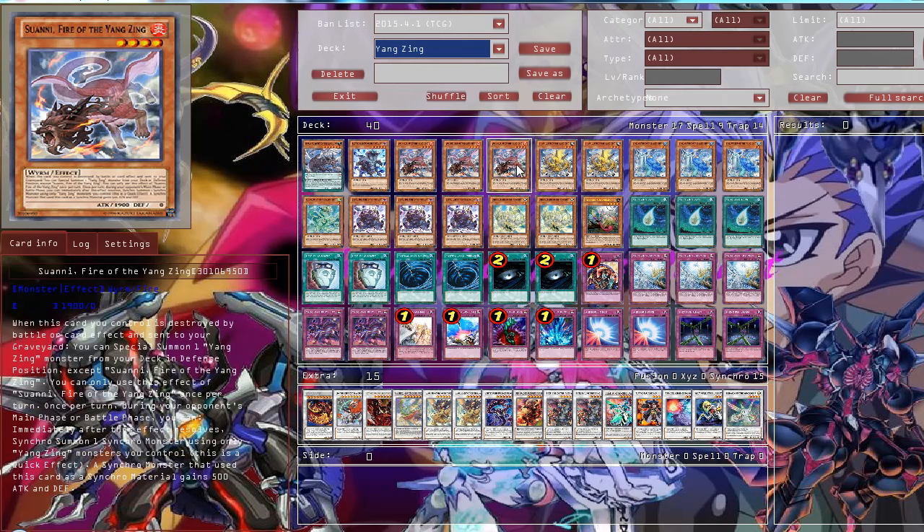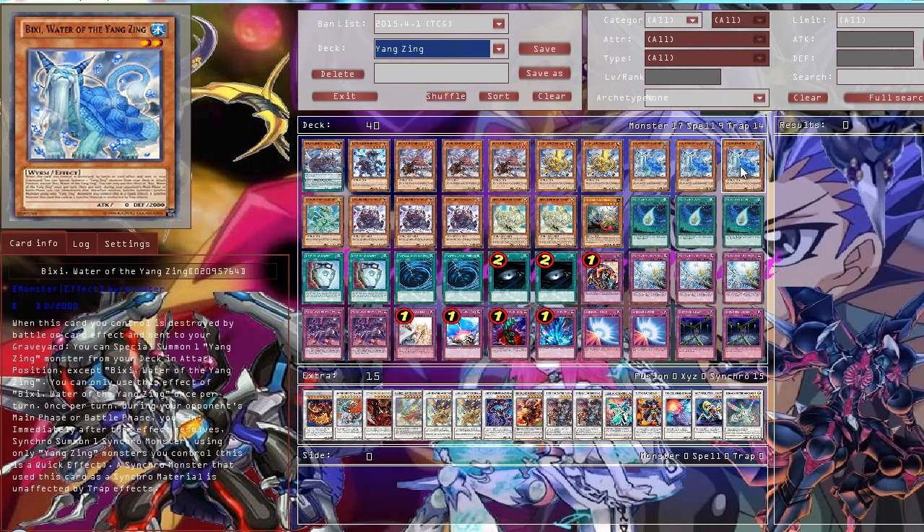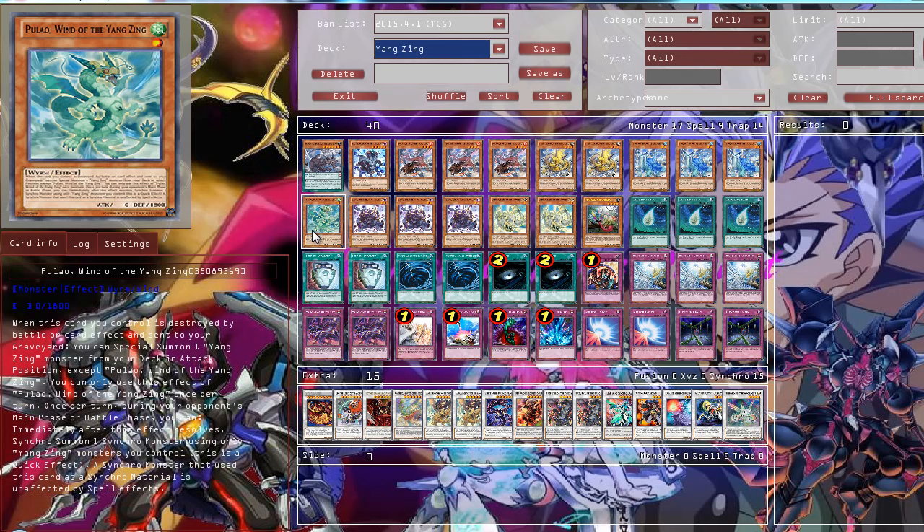Then three Suaniw, Fire of the YoungSync — it's a 900 Attack monster and gives your synchro master 500 Attack and Defense. Then two Peon of the YoungSync, which makes it so your synchro master is not going to be destroyed by battle. Then three Pixie, Water of the YoungSync — one of the best ones — makes your synchro master not affected by Trap effects. And one Pulao, Wind of the YoungSync, which makes your synchro master not affected by Spell effects. Pretty nice, but I only run it at 1 because it's not really as necessary.